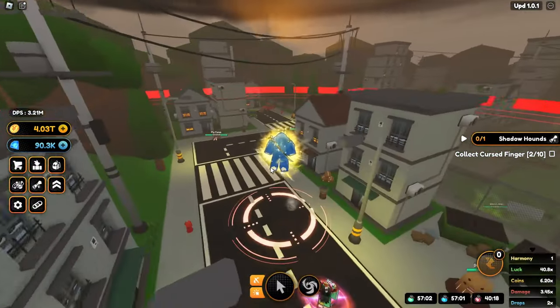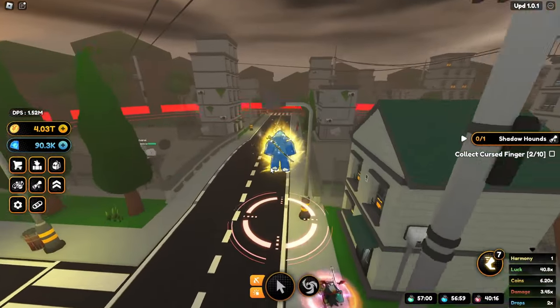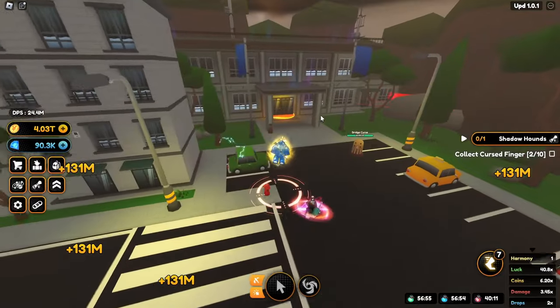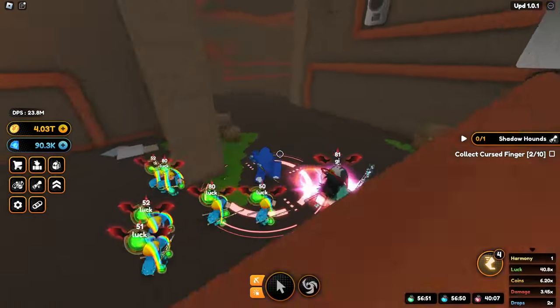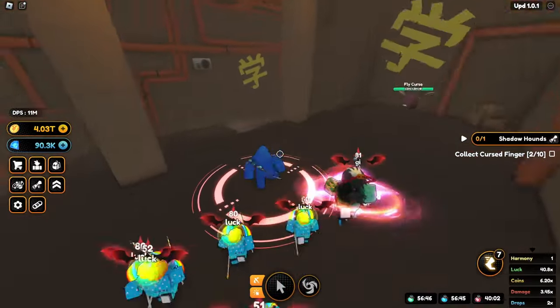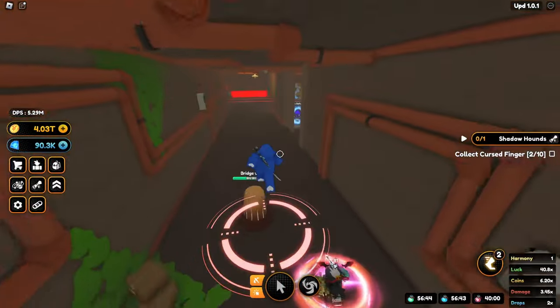If you haven't seen this area over here, this is actually how you unlock the scrap metal place — whatever it's called — to reroll your skins. You go over to the end of the new map, there's a building right here, you can go inside to teleport, and it's basically a maze, like the My Hero game map.